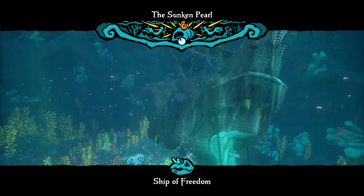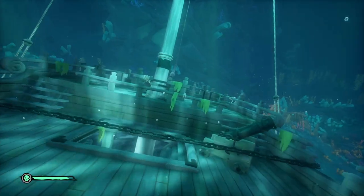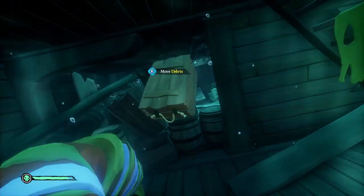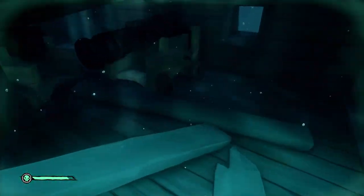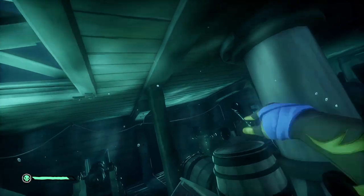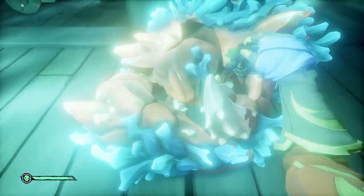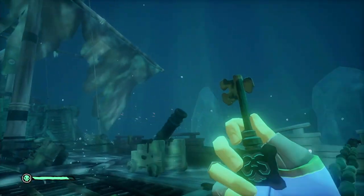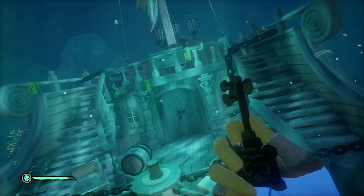Eventually you'll come across the Sunken Pearl — beautiful coral surrounds it, very vibrant in 4K. Go to the top of the ship, head near the front, and get below into the ship's hull. Go around the staircase, move the debris, move a plank of wood to clear a cannon, and swim under it. You'll find an ocean crawler on the floor — grab the key it has, head back up to the surface, go to the captain's quarters, unlock the door, and on the captain's table you'll find Jack's compass.